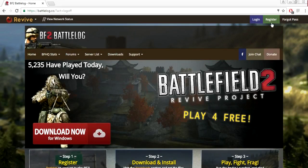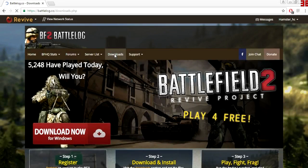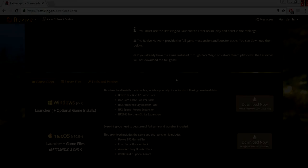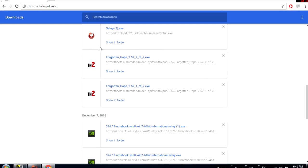Now you have to register on this page by clicking on the top right corner and filling in your information. Don't forget to confirm your email address. Click on the download — it will lead you to the page where you will download the Bedlog Launcher, through which you will install Battlefield 2. Log in, choose your game and location, and start downloading.